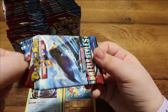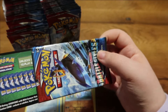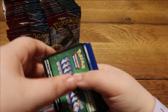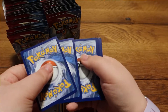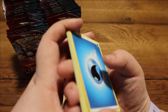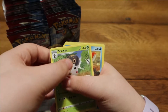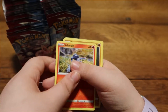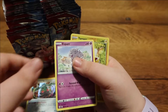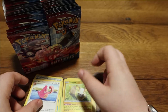We are in pack number three already. We got — I don't remember his name, but I'm pretty sure he's modeled after an emperor penguin. We got a green code card, not good. At the end of the video I do put up all of the code cards so you guys can see and use them — that's my way of giving back. And we got a Lickitung — not too bad.